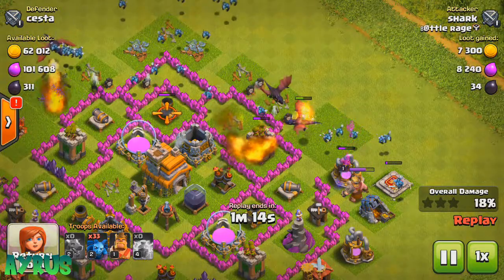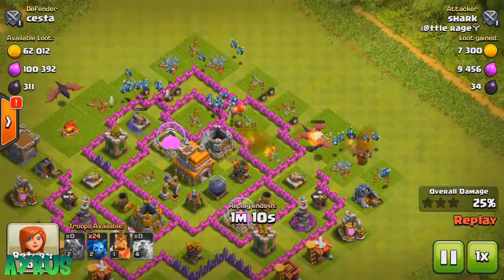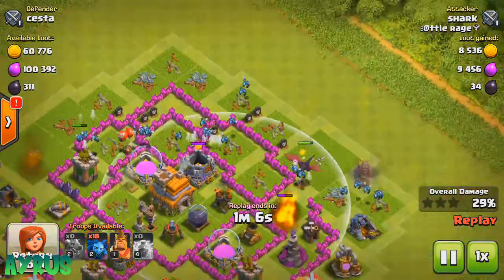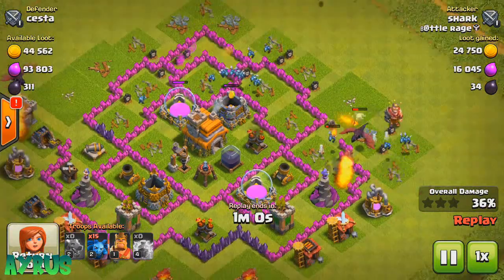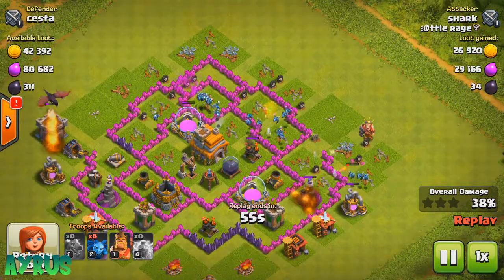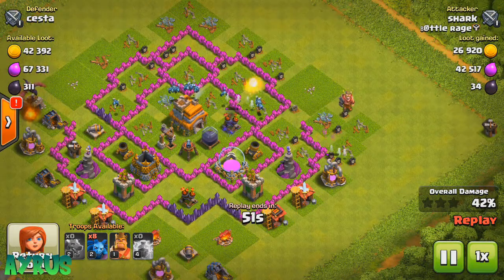The air defense is dealing with the Minions, keeping the Dragons safe. But when the air defense actually targets the Dragons directly, that's a problem. That's exactly why you spread out the Minions — it reduces the threat of an air bomb wiping them all out at once.